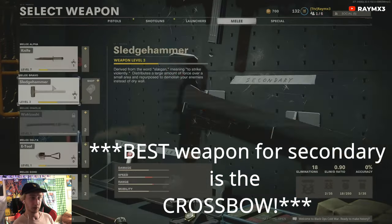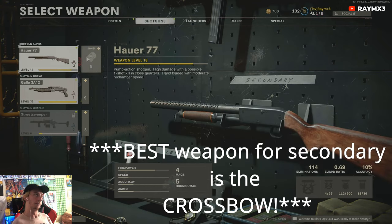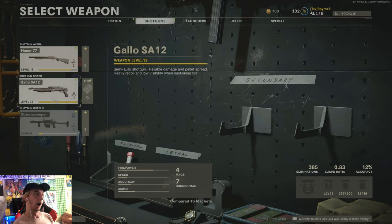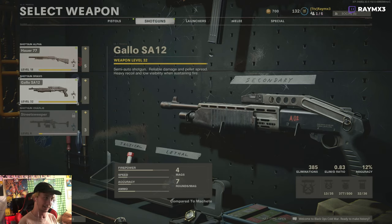Other secondary options that work really well with this class: shotguns. The Street Sweeper would be number one — I just haven't gone through the grind to get it. Otherwise I use the Gallo with a 12-round mag. Shoot as fast as you can and just lay into them if you get into a sticky situation, you'll get out of it.